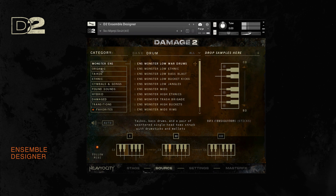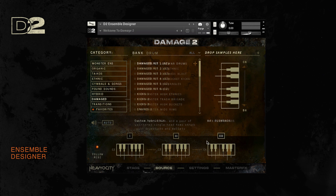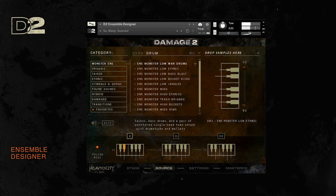On the source page is where you'll be able to select and load any of the sampled sounds in Damage 2's giant library of content. You can load up to 36 sound sources and map them across three octaves. You can select from the monster ensembles, which feature the biggest and most evil combinations of drums we could find.